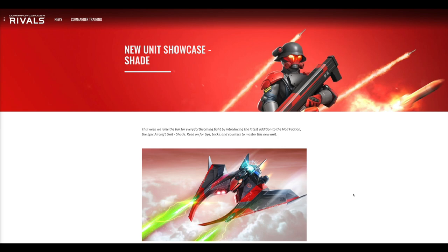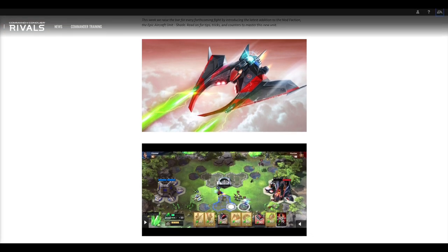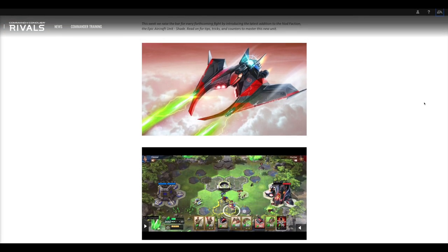The Shade is a Nod flying unit. The developers state that this week they raise the bar for every forthcoming fight by introducing the latest addition to the Nod faction — an epic aircraft unit. Epic meaning the purple-colored unit, which are hard to level up and come by. The Shade has the capability of being able to fly, and as you can see in the GIF, it can go around, get stealth, and then one-shot something like a Slingshot.